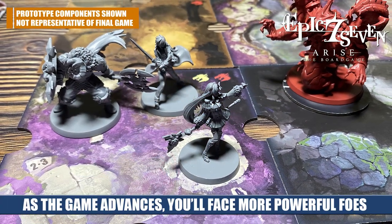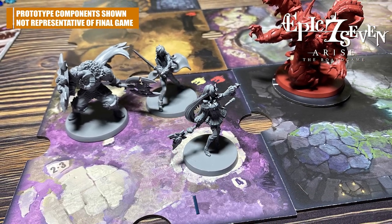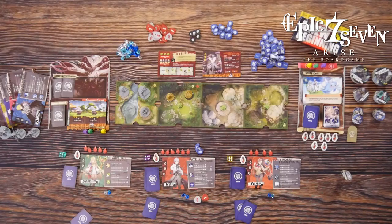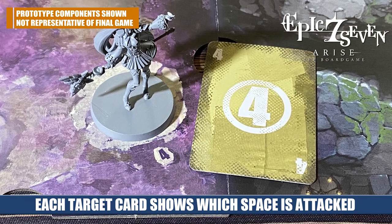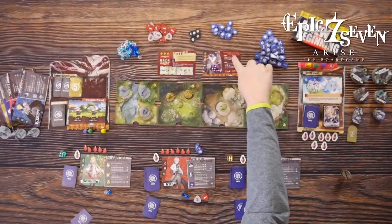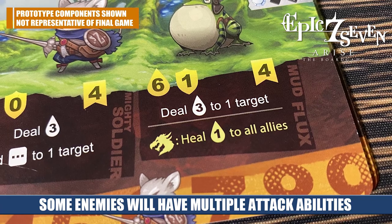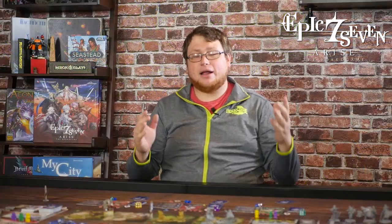Once you're done it moves on to the next player — for example, Destina would take her turn, play out her actions, and so on back and forth until you reach the enemies. When an enemy attacks, they reveal the top card of the target deck. Each space on the board is linked to a specific number, so the revealed card attacks the character in that space, with each attack having a specific effect. Some characters like the boss might have you roll a die to determine which move triggers. If your health reaches zero you are eliminated for that battle, but you come back after — you're not removed from the entire episode.